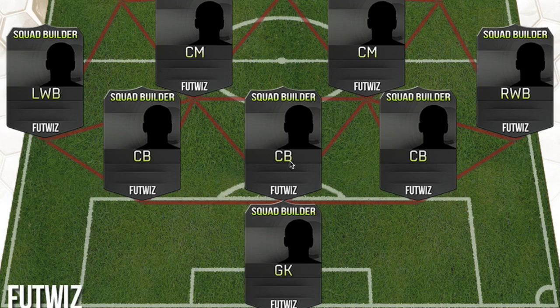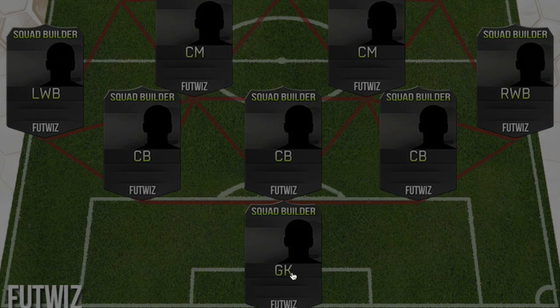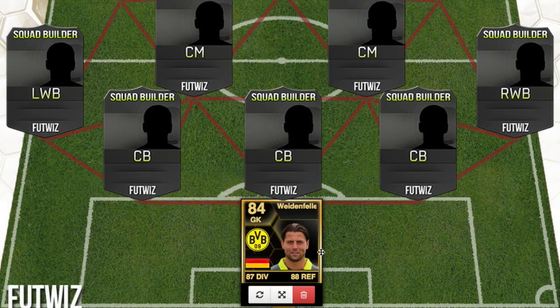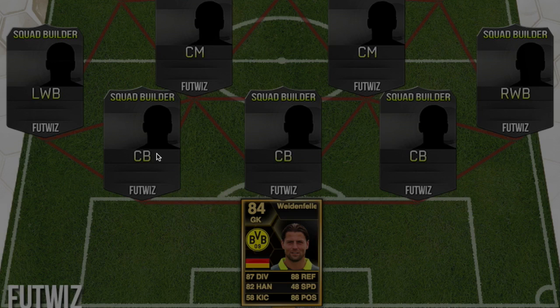Let's get into this squad builder. In goal we've got the one and only Weidenfeller. Hopefully this loads quicker than before. We've got Weidenfeller, 84 rated in-form in FIFA 13. I loved FIFA 13's in-form card designs and their Team of the Year, Team of the Season cards — they just look really cool.